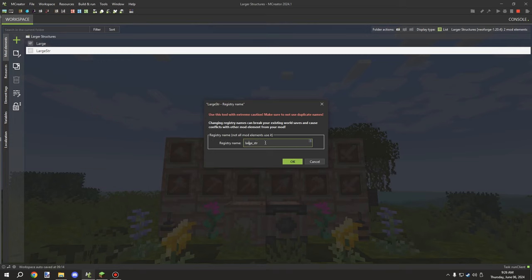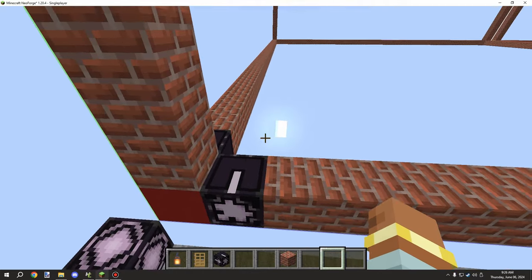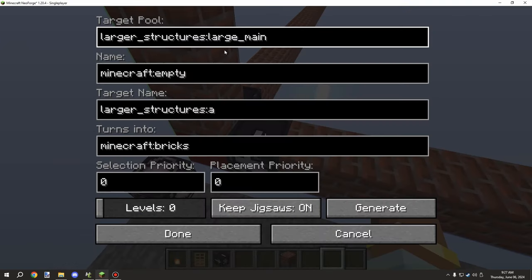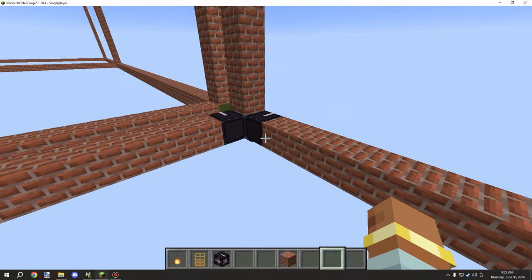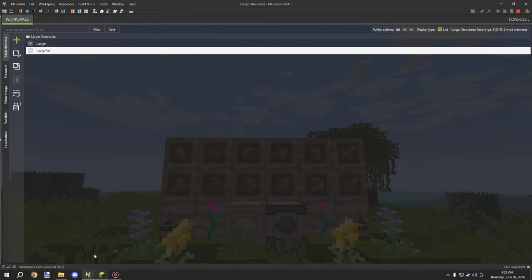This will make sense when we look in-game at the pool I've used. It's under our own namespace — the namespace can be checked in workspace settings. The structure registry is this part right here: it's 'large', then underscore, and then the custom pool name I've given it, which is just called 'main'. All the structure pools I've used are in the same main category. You can see that B is also in the main pool category with the same pool, and the large structure registry is confirmed there.